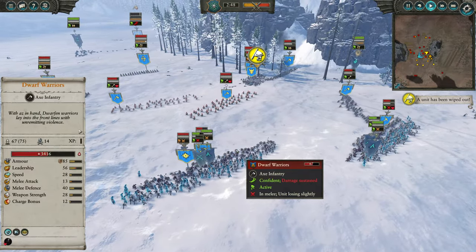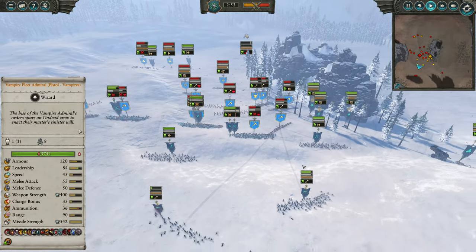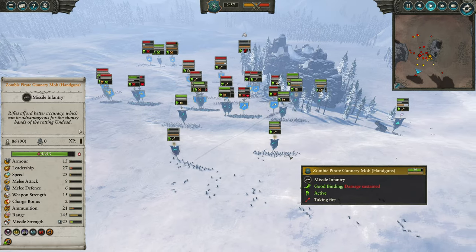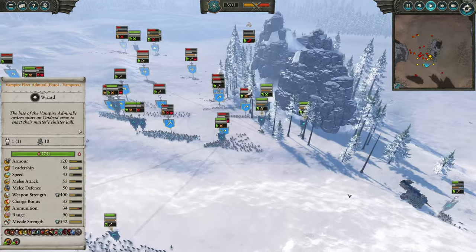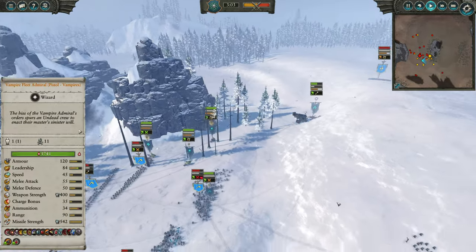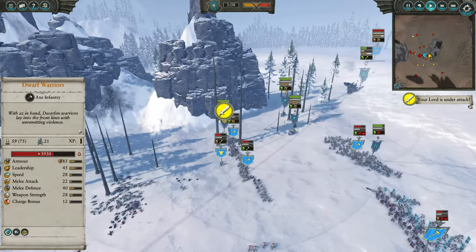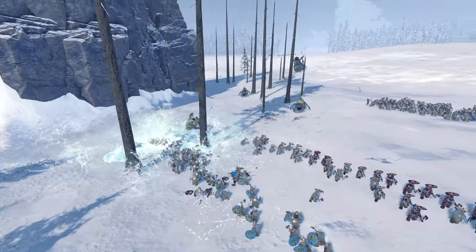Against these Dwarf Warriors, you can see they're down to 13 melee attacks, so the Sirens are going to take minimal damage if any at all. Meanwhile the Zombies are dying and I'm not sure why. I'm throwing some Invocation of Nehek on Queen Bess. The Dwarfs are finally getting into combat. The Pistol Admiral is going to pull back — she does have the Black Pyramid item that'll allow her to generate some extra Winds of Magic, which is quite good along with her damage resistance item.